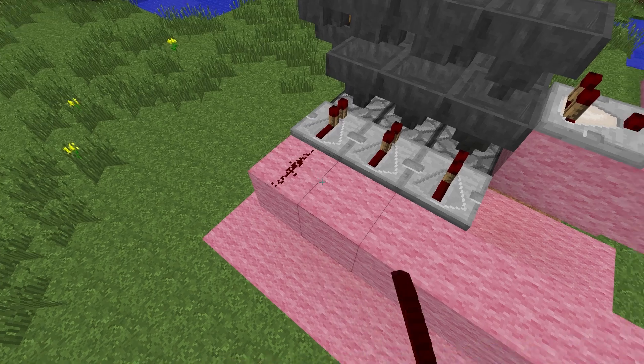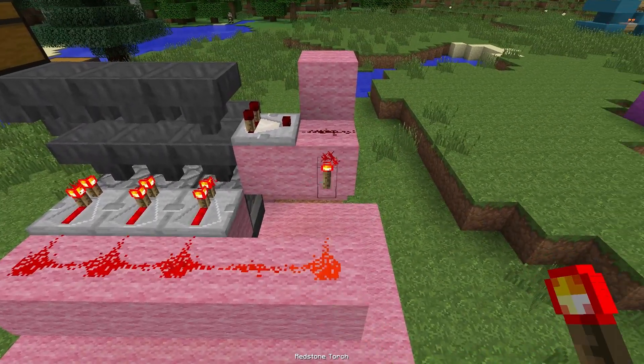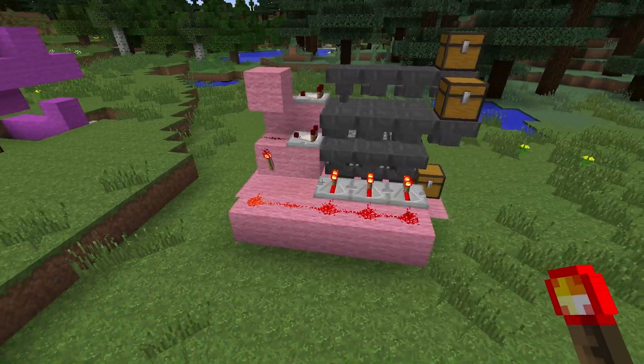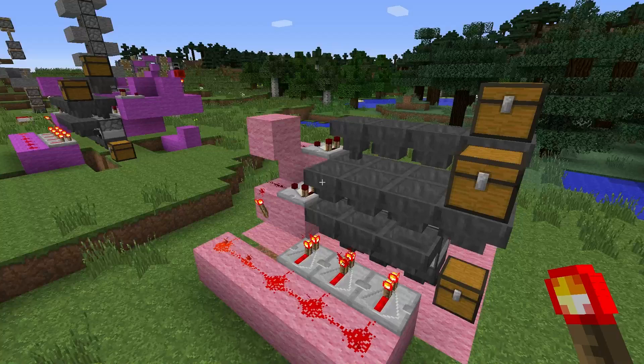Repeaters facing into there. Take the dust out to here, and one torch there. Now that's pretty much it — that'll work. But at the end of the run there will be items stuck in these hoppers.